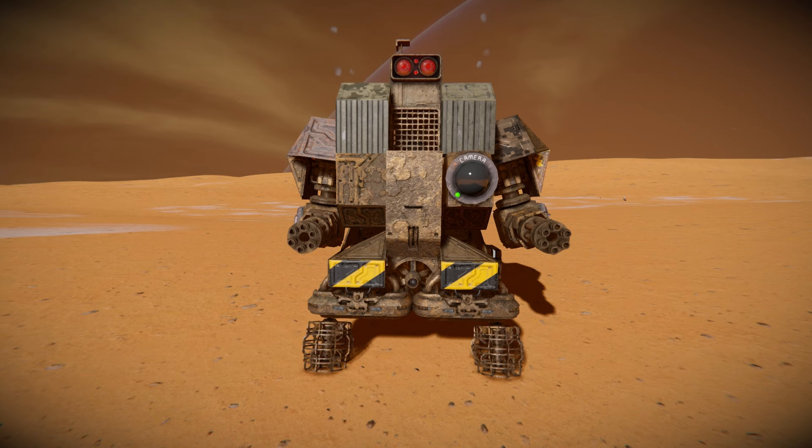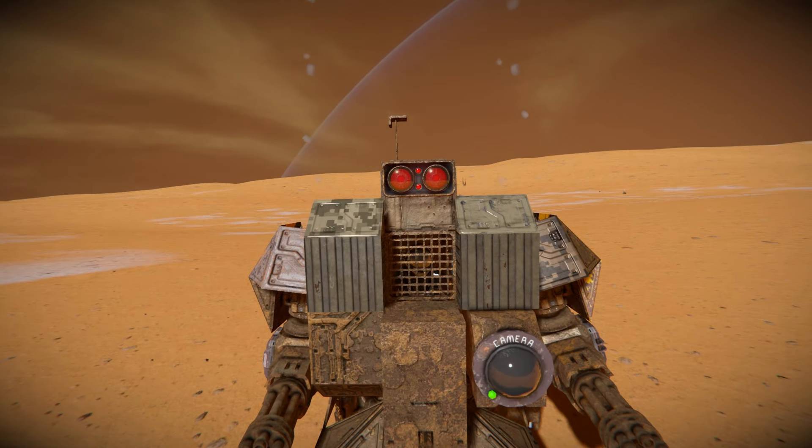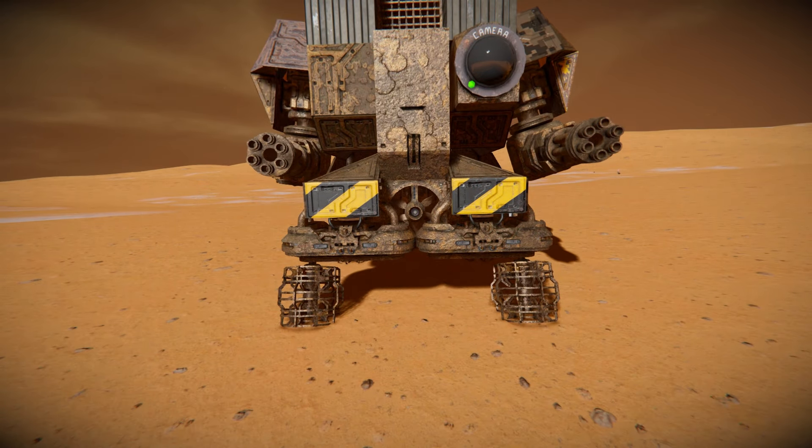Next to that is a bunch of rusted steel blocks, some corrugated steel blocks, then a barred window to act as a way to view outside from the inside. Up above we've got a red wasteland spotlight to act as our eyes. All the way down, we can actually see ourselves looking outside, and there's one of a few atmospheric thrusters to help glide this thing along the ground.